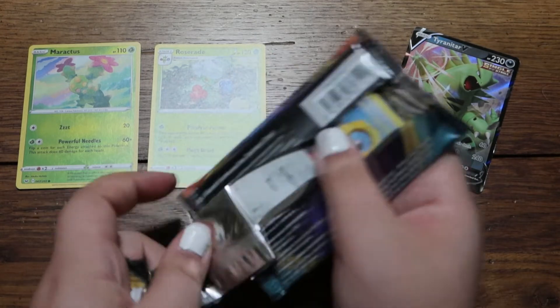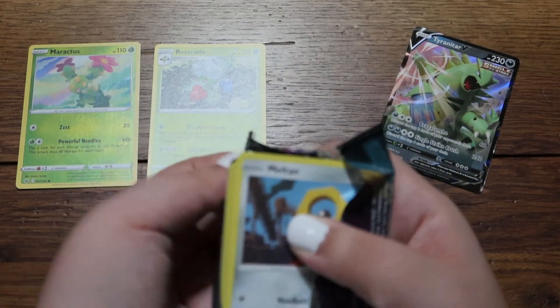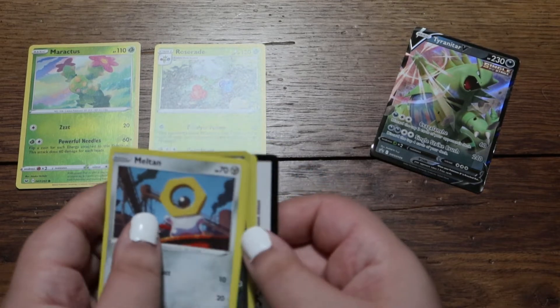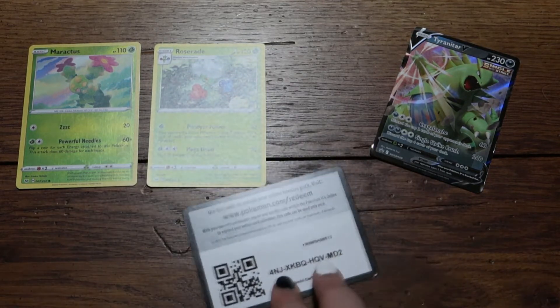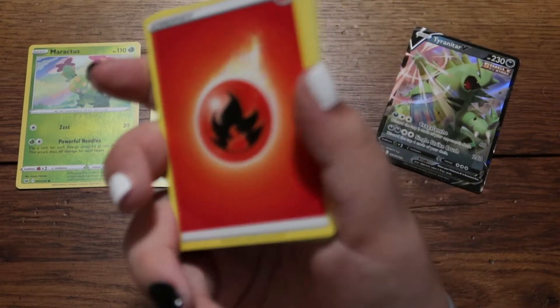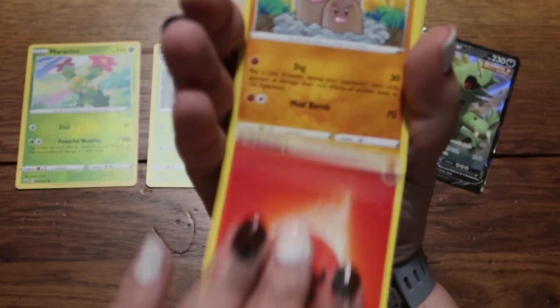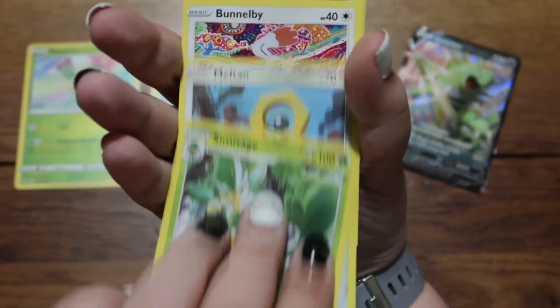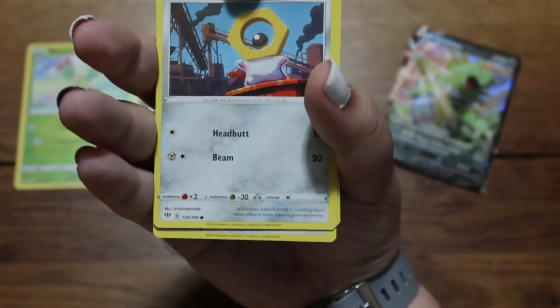Next one is Darkness Ablaze — we haven't opened one of these in a hot minute, at least not on camera. Opening it up: we got Dual Energy, Dugtrio, Rare Fossil, Cinccino, and — oh hi there — Meltan!